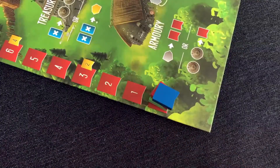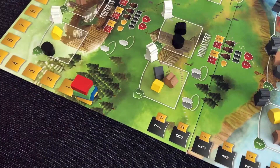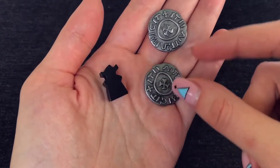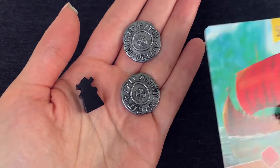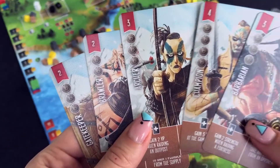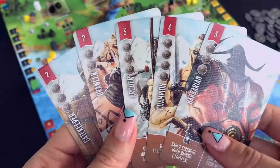Place one score marker of each player's color on the zero spaces of the three tracks around the board's edge. Next, each player receives one black worker, two silver and one ship card in their chosen color. Also, each player draws five cards from the townsfolk draw pile and chooses three to keep in their hand. As you can see, the setup takes no time at all.